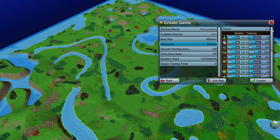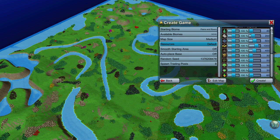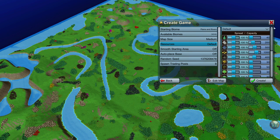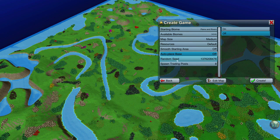Resources — you can control how many of each resource is available on the map relative to the default amount. I'm just going to leave it at the defaults. Smoothing the starting area flattens out the middle of the starting four chunks, which I don't think is necessary. We can have the game auto-place the base near essential resources, but I'm going to let the game do random placement. We'll skip the randomized seed for now and come back to it last.